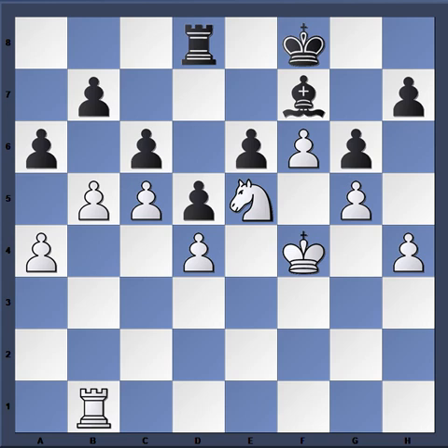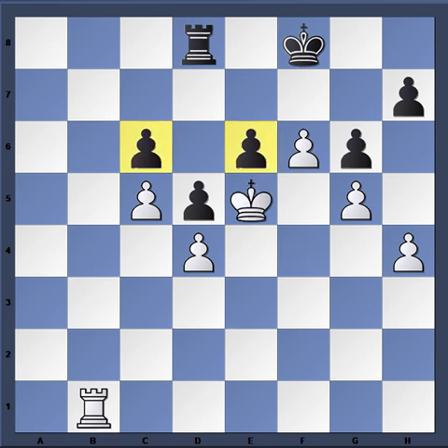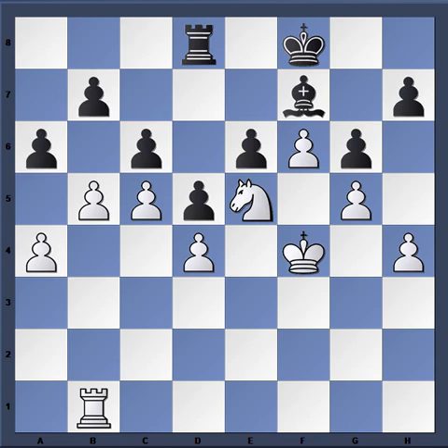Black realized he can't defend on both sides of the board. For example: a takes, a takes, bishop e8, takes, take with the bishop, takes, takes, king e5 — and the game is over. The rook is coming to the 7th or 8th rank, there's no legitimate way to stop anything. King f7 — the rook is coming, this pawn is dropping. So the resignation was definitely not premature.